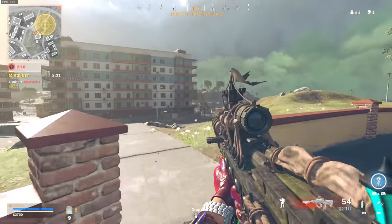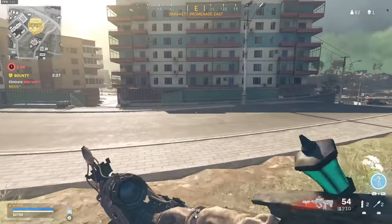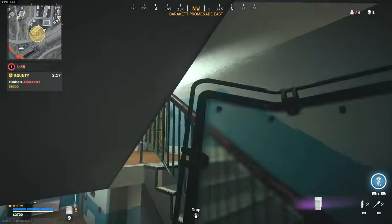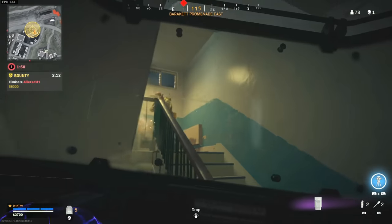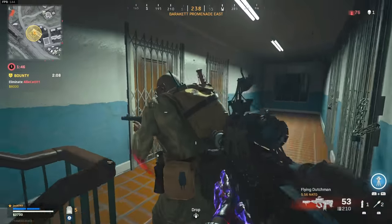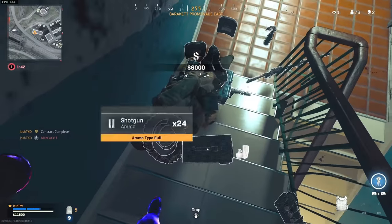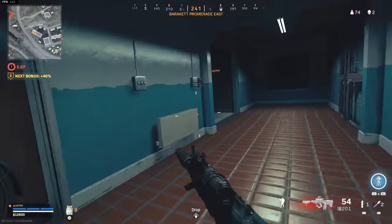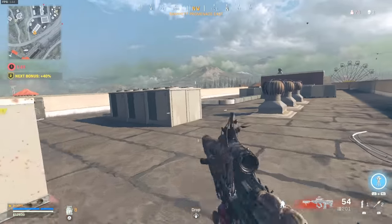This guy's rotating into this building here - I'm about to catch him in the open. He definitely went inside there. He knows I'm under him. Please have a self-res, I want to check out this execution while players are downed. I got a feeling it's going to be so sick. I haven't actually got a player downed yet and executed them with it, so hopefully it's really freaking cool.